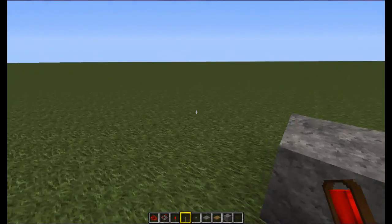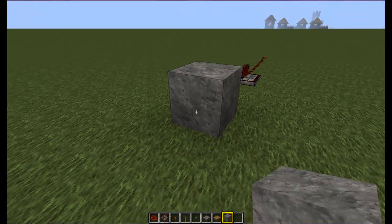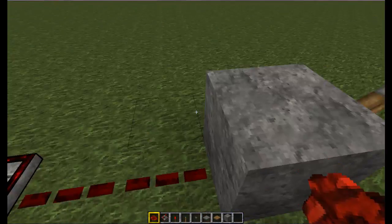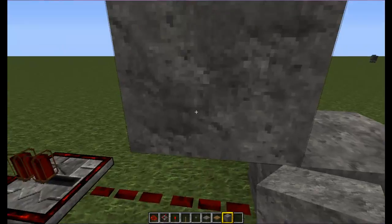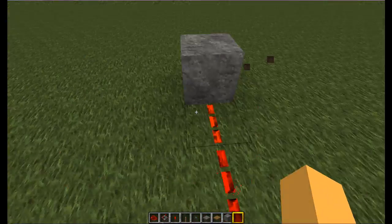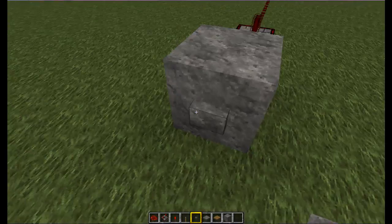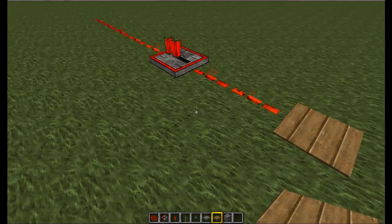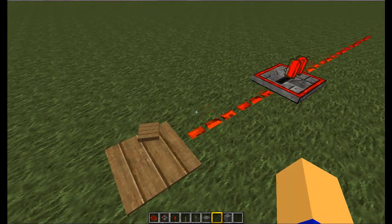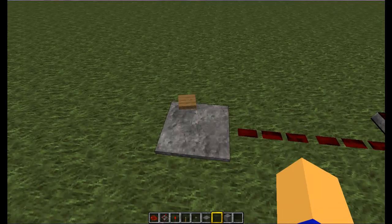Here we've got a lever, a button, or any of the two pressure plates. With a lever, you can put it on a wall, on the top of something, on the ground, or in the next Minecraft patch 1.3 you'll be able to put it on the roof. Right click it and it'll turn the redstone on. With a button, it can only go on the sides — it'll send out a one-second pulse. Wooden pressure plate gets activated by mobs and items. The stone pressure plate can only be activated by mobs.